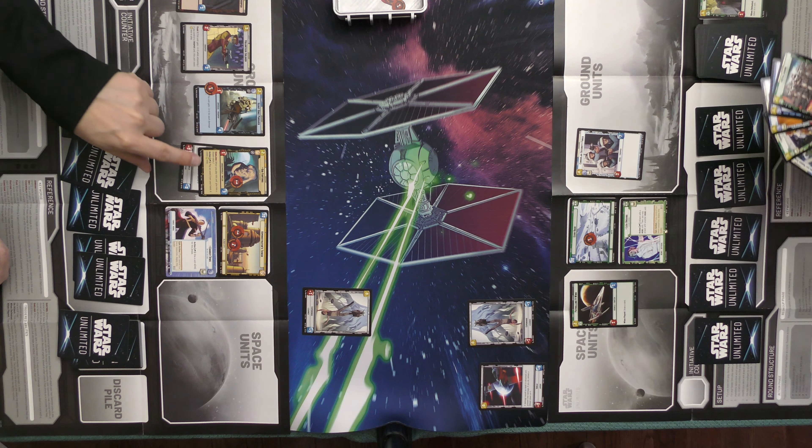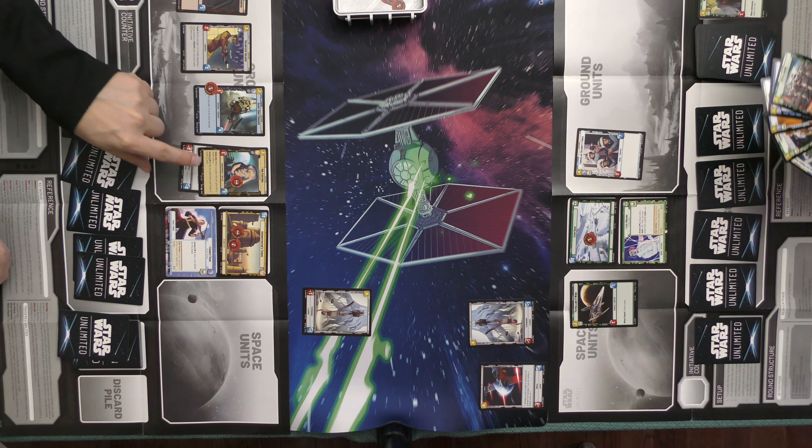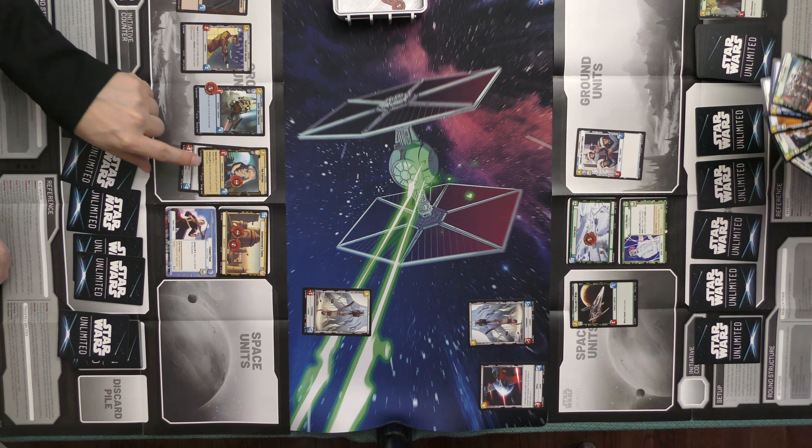I'm going to play this event for two. What does it do? Exhaust an enemy unit and give a shield token to a friendly unit that costs three or less. It's a pretty good card. It costs three. I'll give this unit a shield. Exhaust that unit.